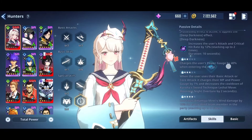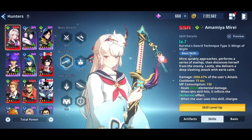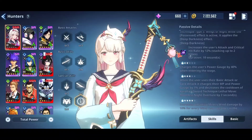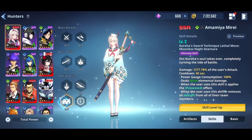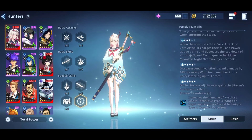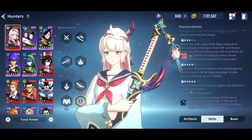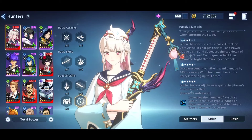A2 charges the user's power gauge by 40% when entering the stage. Since the basic skill also gives 15%, you'll get 70% right off the gate when you enter the stage. A3: when the user uses basic attack or core attack, it charges MP and power gauge by 1% and decreases the cooldown of Kuroha Sword Technique — Lethal Move Moonless Knight Overture — by 2%. A4 increases Amamiya Mirae's wind damage by 10% for every wind team member in the party, so a full wind team gives 30% wind damage increase as your main DPS. Every advancement is impressive — A1, A2, A3, A4 are all amazing.